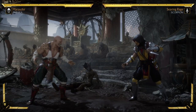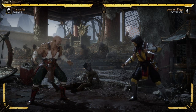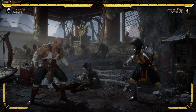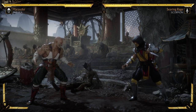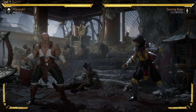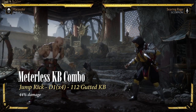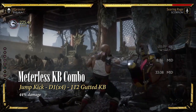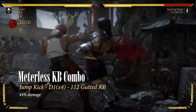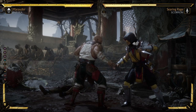So the obvious lesson is that if you want damage, use the meter. If you want 11.5% more, end with Gutted crushing blow. But the corner is where things get kind of interesting. Baraka has a few ways of achieving meterless combos that end in a crushing blow. And here's an example. After the bleed damage, that's 44% meterless.